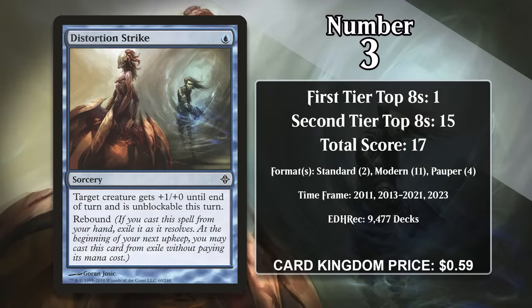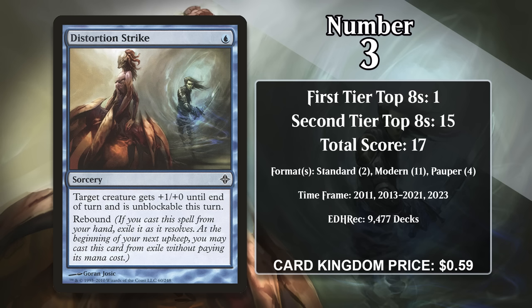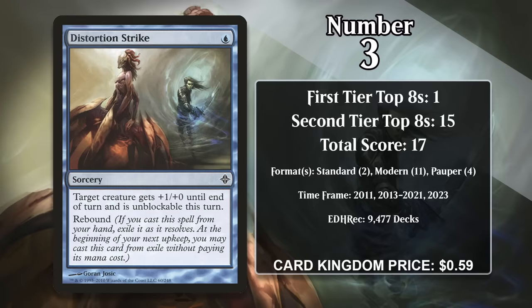At number 3, it's Distortion Strike. For 1 blue, this sorcery gives a creature plus 1/plus 0 until end of turn and it can't be blocked. Obviously if you get this effect twice, one creature can chip in for a ton of unstoppable damage, and only for a single mana. This effect has been particularly attractive for Infect decks in Standard, Modern, and Pauper. Infect decks use creatures like Glistener Elf — these creatures do damage in the form of poison counters, and once your opponent has 10 of those, they lose. If you can buff an Infect creature and make it unblockable, it can end the game in a hurry, especially because Distortion Strike is unlikely to be the only buff the Infect creature gets. In Pauper it was also used in Kiln Fiend decks, which like Infect decks could quickly win the game but had to do it by doing 20 damage — Kiln Fiend gets rapidly buffed by spells, and the strike is a cheap spell that also gets around blockers. While it doesn't have any points so far in 2024, it's fairly likely it'll top 8 some more events in the future, especially in Pauper.